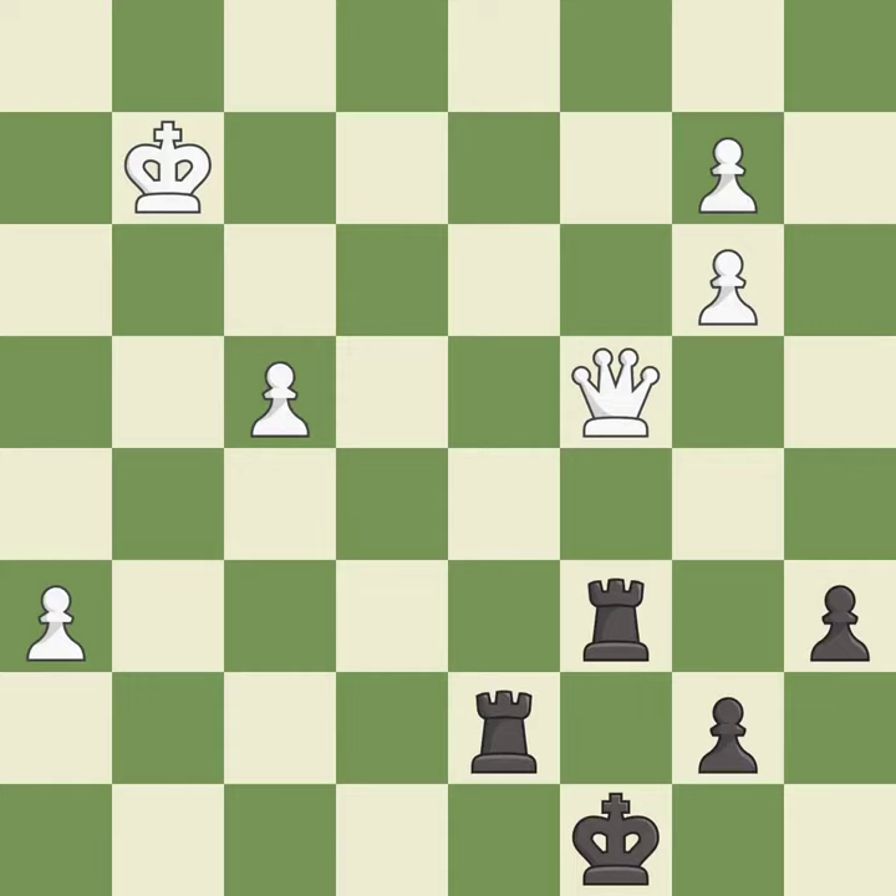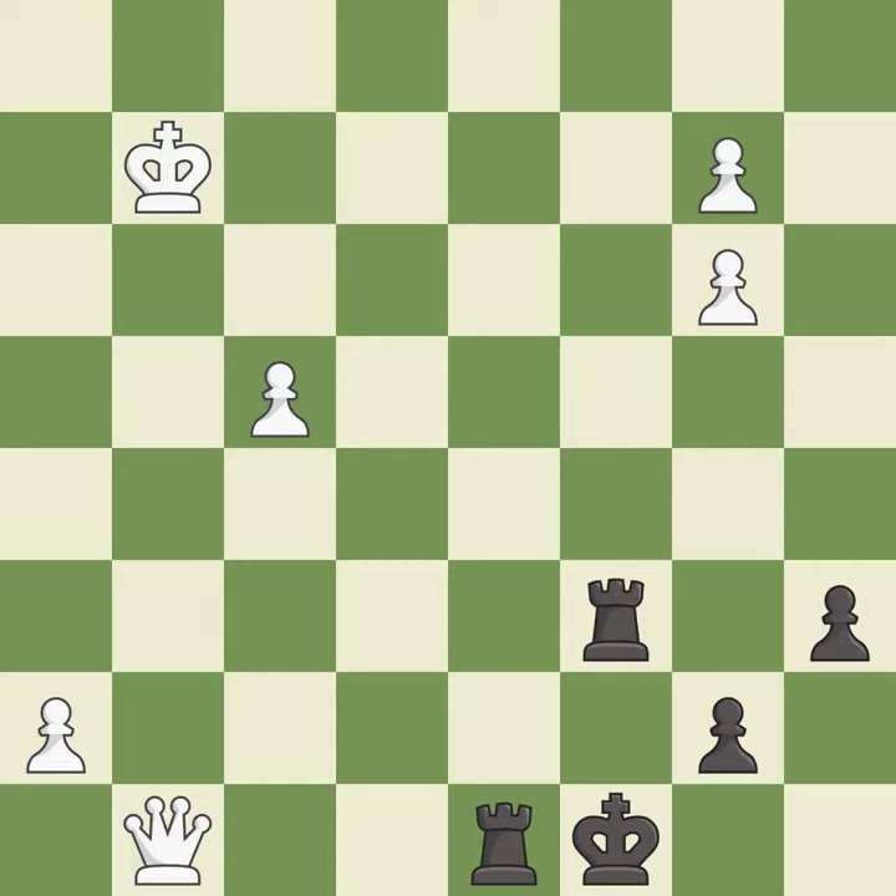This pushes a passed pawn. This pins a rook to the king. This puts the rook behind an opposing passed pawn, which helps counter the pawn's push to promotion. The passed pawn moves towards its goal — it is excellent.